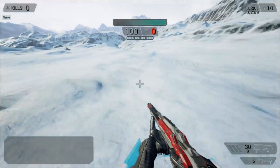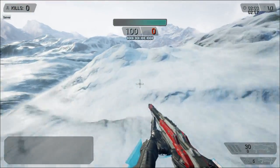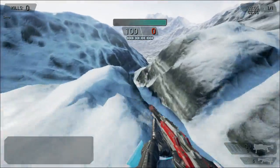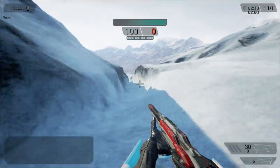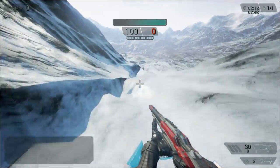I want to do king of the hill for this — I think this would be a great king of the hill map. It's a great thing that there's no falling damage. You can see how rough this ravine geometry is.